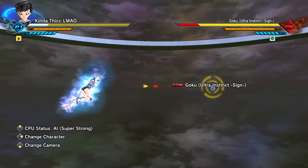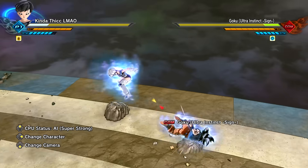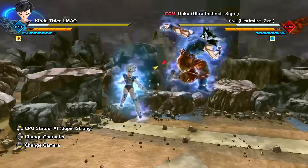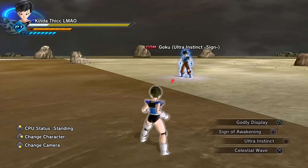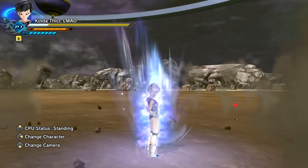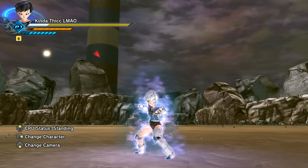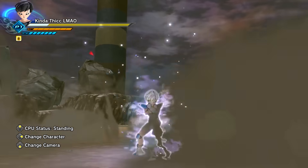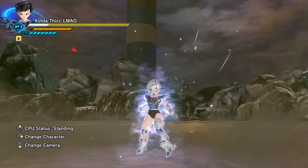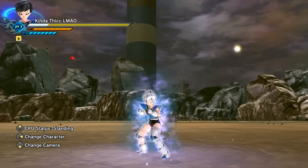Your stamina actually drains while in this form, which is what I expected. The dodge animation is exactly like Ultra Instinct Goku's dodge. Here's an important discovery: if you go Ultra Instinct, you do not need to waste a skill slot on a charge-up - it gives you a free charge via the guard + Triangle input. That's big - that's like Budokai Tenkaichi where you don't need a skill to charge up.